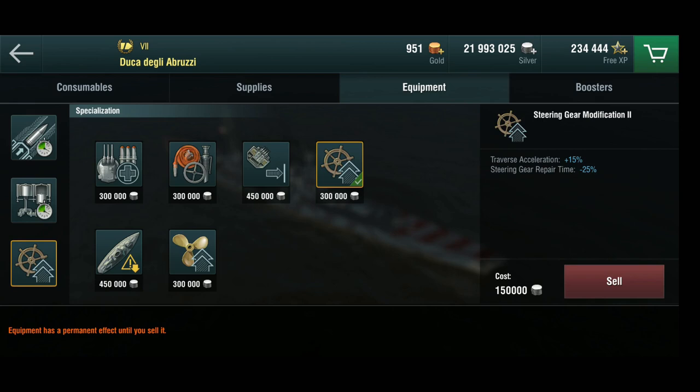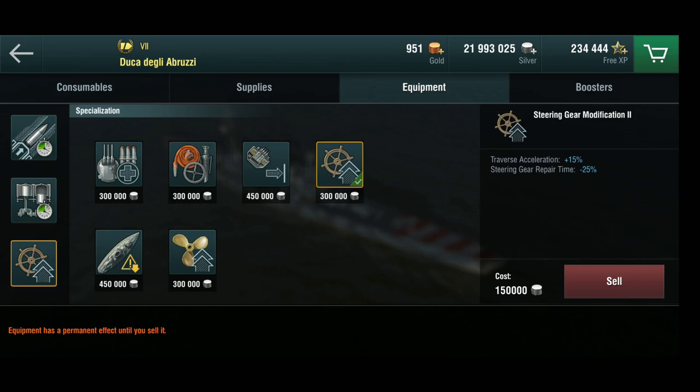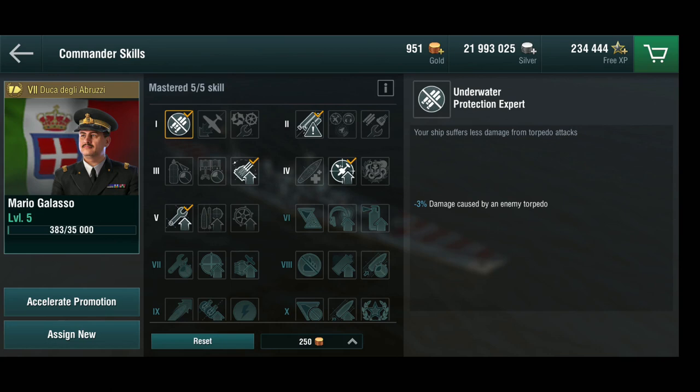The concealment system mod would have been good — that would have gotten her detection range down to just seven kilometers. But I tend to play light cruisers not just in a single role. The reason I really like light cruisers is because they are extremely flexible and capable of playing to pretty much whatever the situation requires. You can play long range sniper, but you can also play close range engagements, and that's when the steering gear mod comes into play. That's why I've set her up this way.